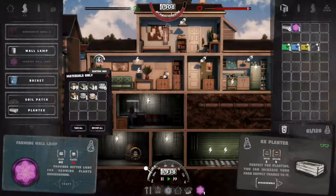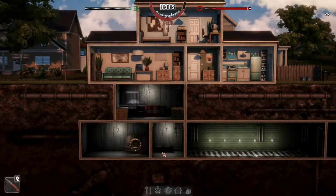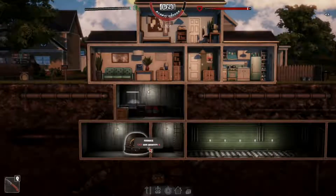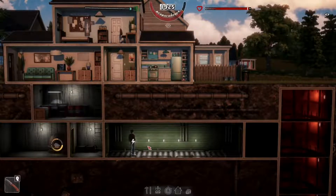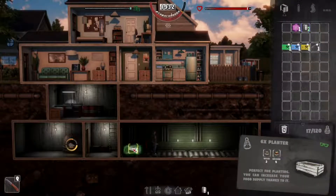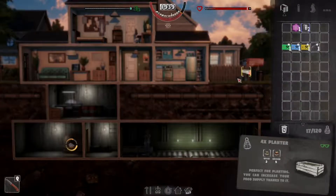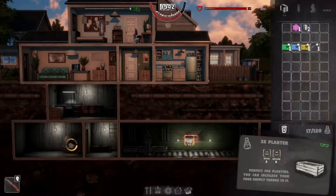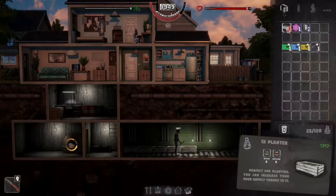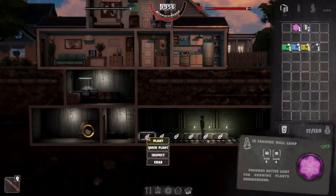Our electricity usage is going up here as well, we have to cut some lights off. Let's recharge that and grab this. Let's put these down, just stack these right next to each other. Stack away buddy. We got some planted boxes down here.